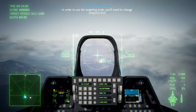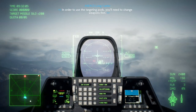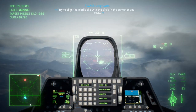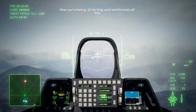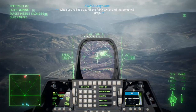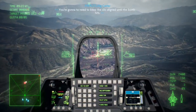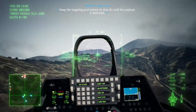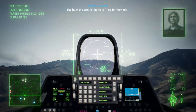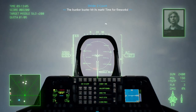In order to use the targeting pods you'll need to change weapons first. Try to align the missile silo with the circle in the center of your HUD. When you're lined up, hit the firing switch and the bomb will drop. You're going to need to keep the silo aligned until the bomb hits — keep the targeting pod trained on that silo until the payload is delivered.